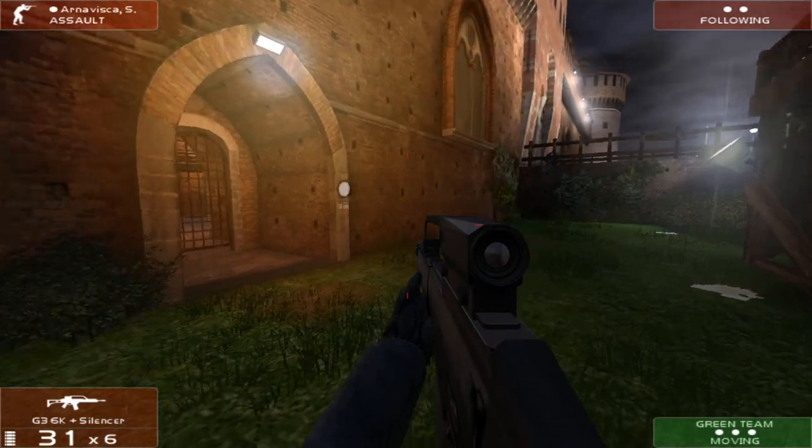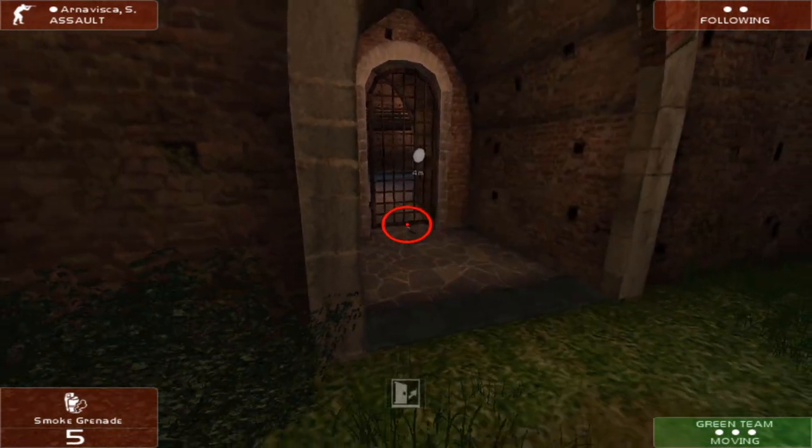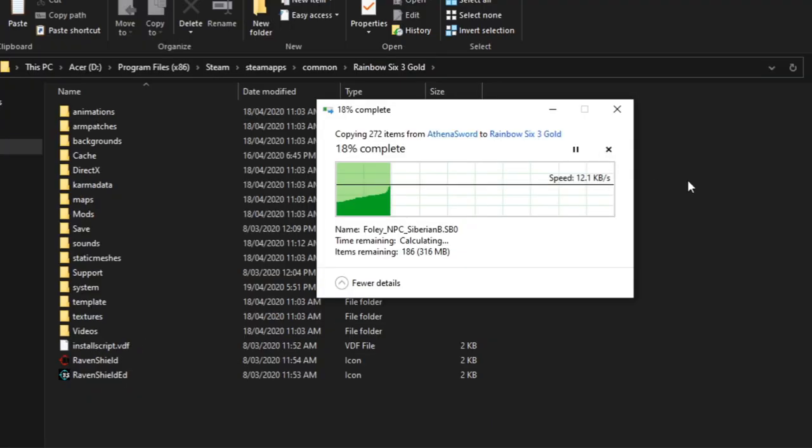Lastly, if you intend to play the expansions you may notice some sounds are missing. This is a relatively simple fix — just copy all of the sounds from the expansions and place them in the sound folder for the gold edition. Apart from that I haven't really noticed any other technical issues.